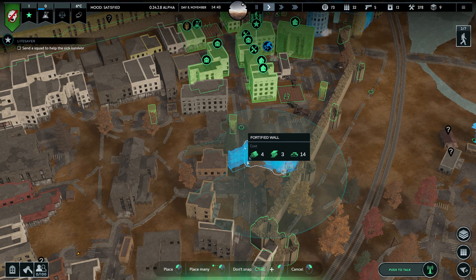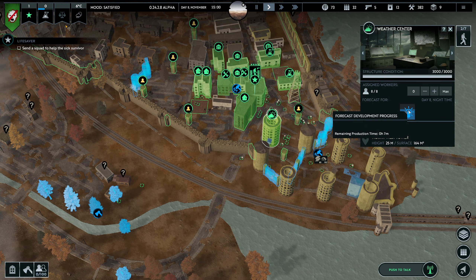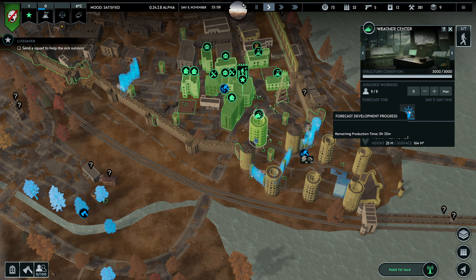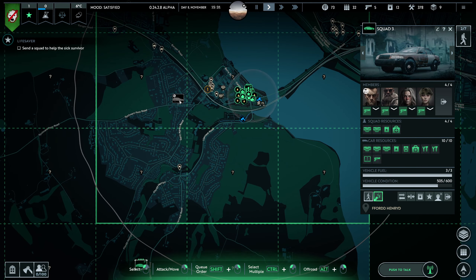Let's go for the fortified wall and blockade this — building adapted, hell yeah! Let's go with the weather station. Temperature causes certain buildings to be less effective — oh nice! They are forecasting — super nice, man!